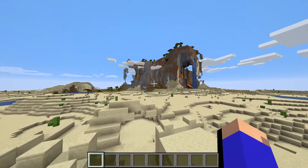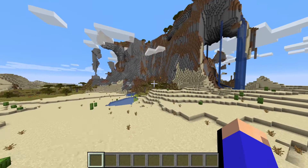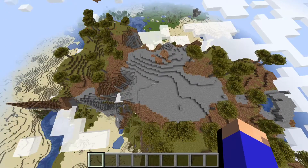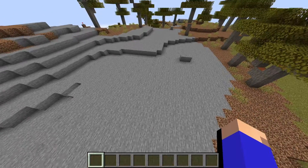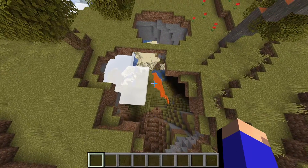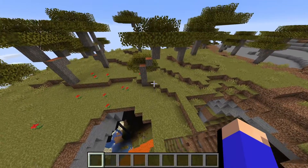And then you have this big mountain. Now this mountain is usually where I'm using this seed — I usually build a house on top of it. If you fly up, you can see that it's kind of a flat mountain with water and a hole in the middle. And I really like this because you can just kind of be creative and build on top of a mountain.